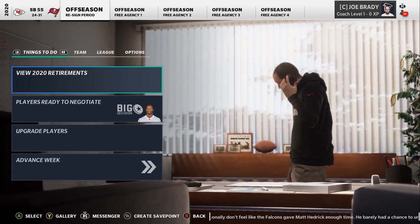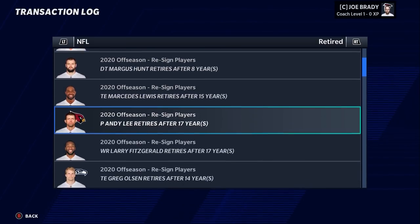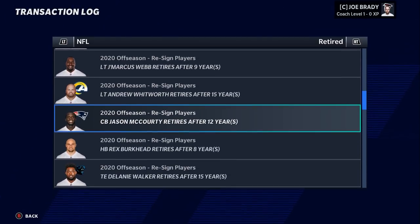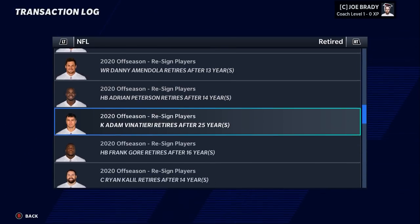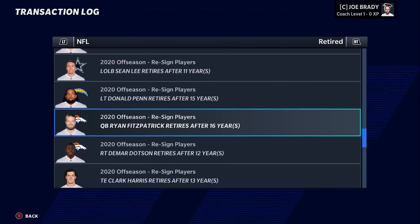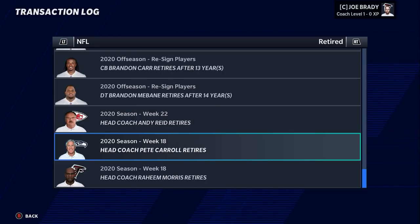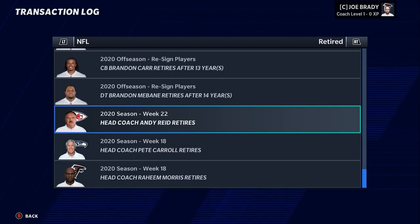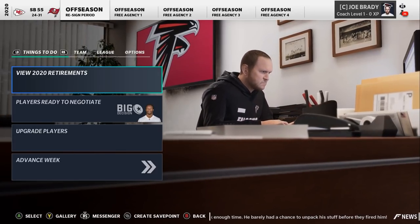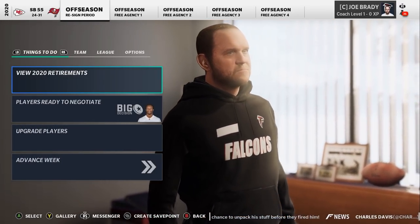Predicting a Chiefs Super Bowl over the Bucs, and Tom Brady gets his seventh ring. Looking at the retirement menu: Big Ben, Drew Brees, Colin Kaepernick, Alex Smith, Philip Rivers, and Andrew Whitworth all hang it up. Adrian Peterson retires, Alex Mack retires, Clay Matthews retires. And head coaches Pete Carroll and Andy Reid retire — not sure about Andy Reid retiring, EA, but lots happening around the league.